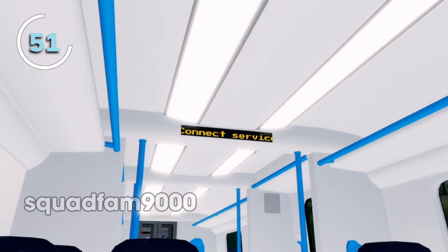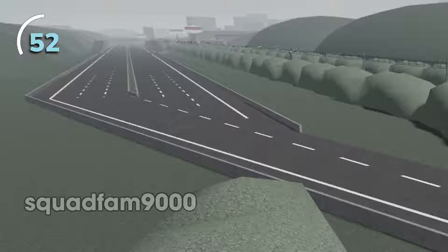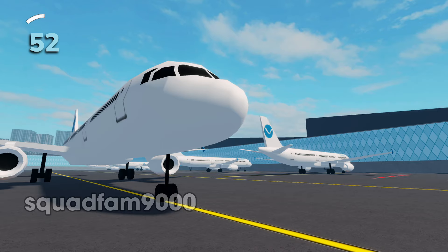Trains are also equipped with automated announcements to inform passengers orally. To sell the idea that Stepford County is a county, scenery such as buildings, skyscrapers, crappy motorways, rivers, and even an airport is placed to sell the vibe.